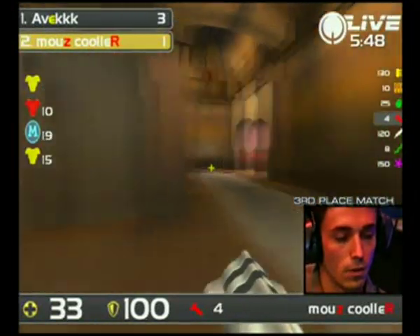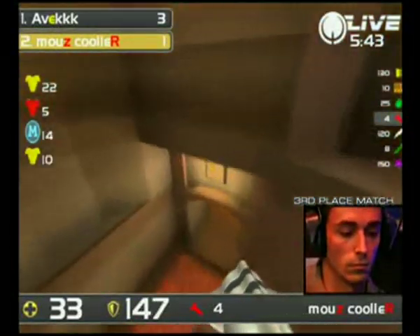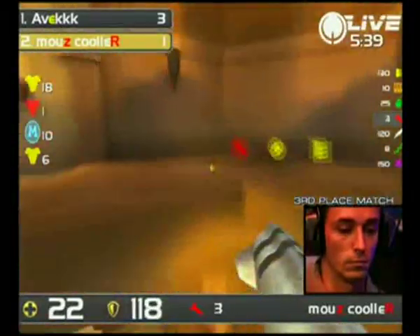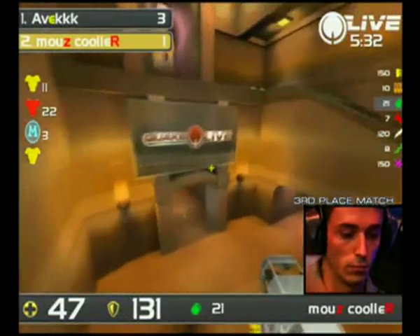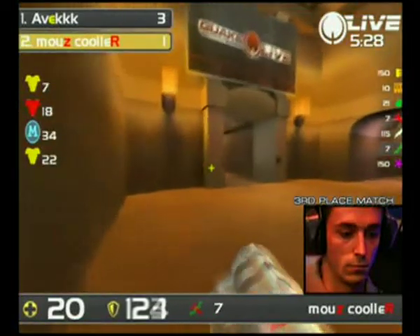Kula is really struggling on health, and that's a big thing for him right now because that 50 HP bubble is not up. He's probably just gonna — oh this could be risky. And he gets away with it as well. Rocket jump up there for that 25 HP bubble, lower yellow available, there's a good rail from Avaq. And the next would finish him.